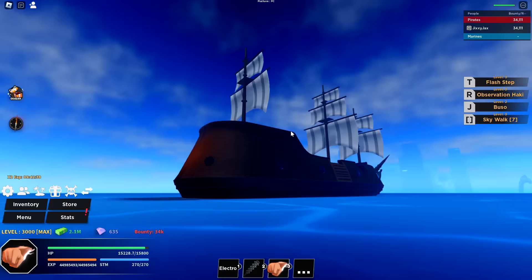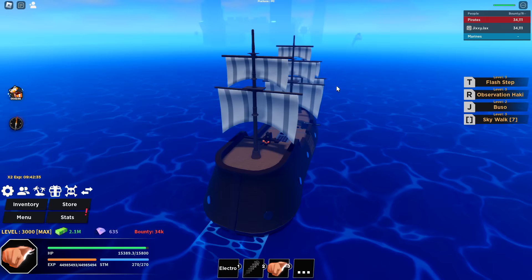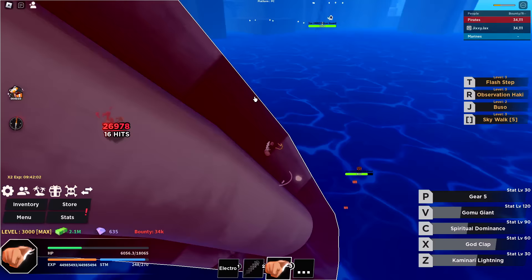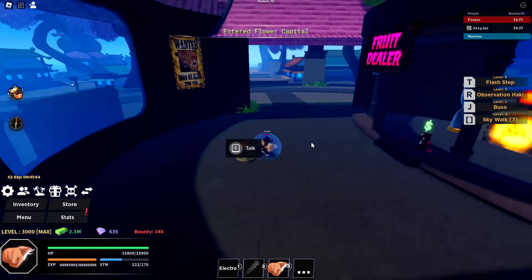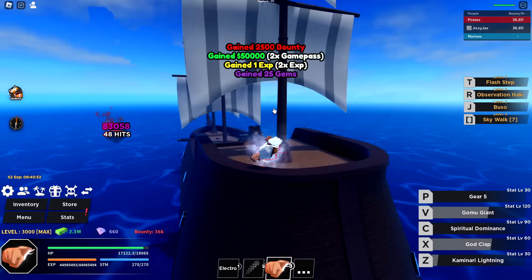I can do Spiritual Dominance and the big attack and a clap basically all at the same time. I have to take a boat to fight the sea dragon because there's nowhere to stand, and I don't have a Fly. I hope the sea beast can't beat up boats. Not having a Fly is going to cause issues — and I'm dead. I did about 50% damage before dying to the water of all things. We got gems for that, I guess.